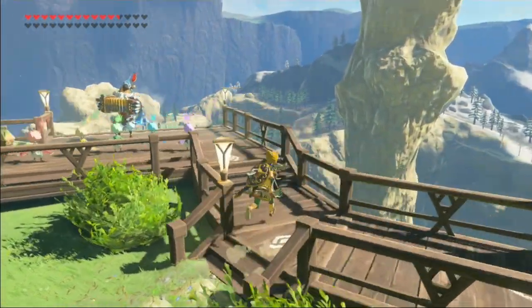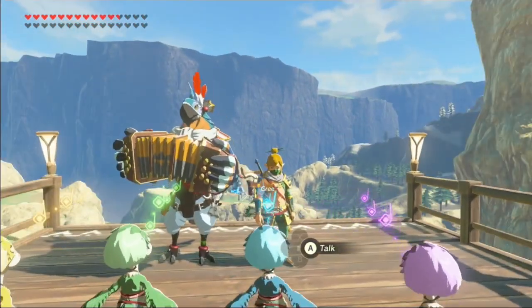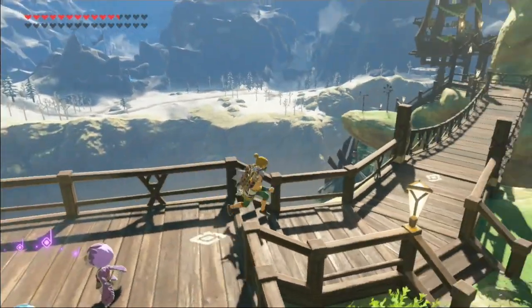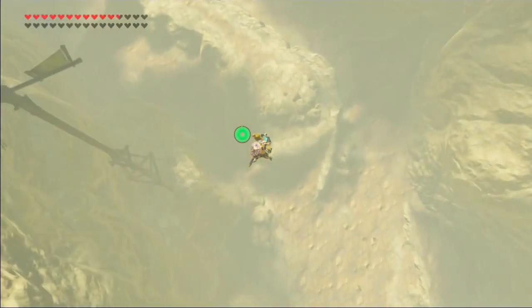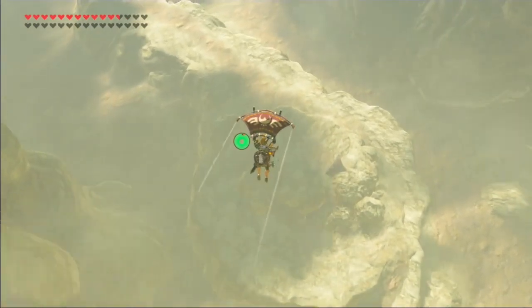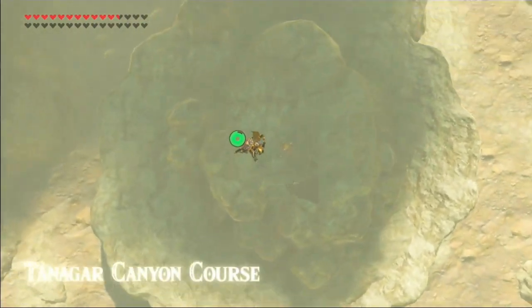In 9th, the Tabantha region is up next. The home of Rito Village and Tabantha Bridge is a very nice one, with interesting cliffs and one of the best villages in the game, and a big canyon with golf in it. The village is definitely a highlight, but aside from that it's a pretty decent area to explore with lots of cool stuff to find, like monster camps.